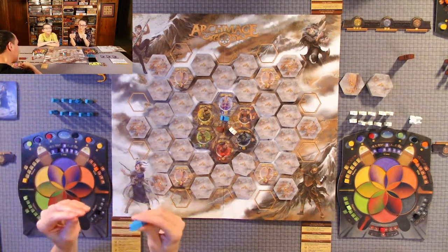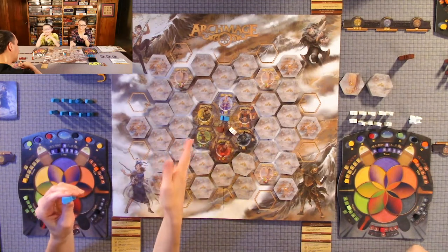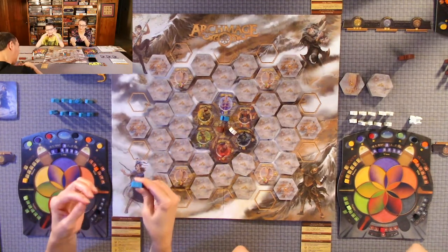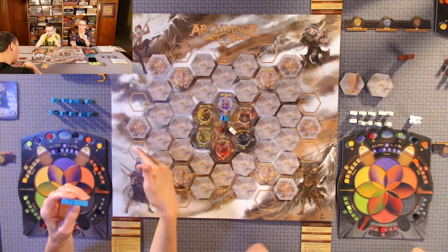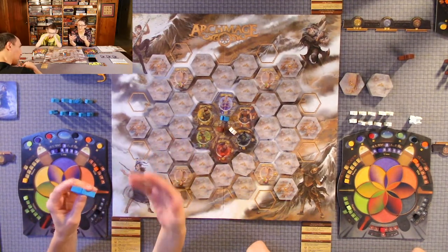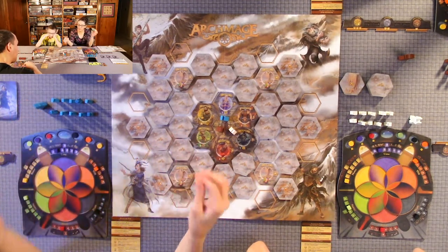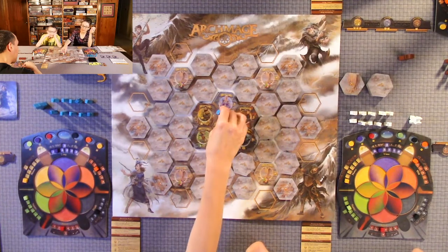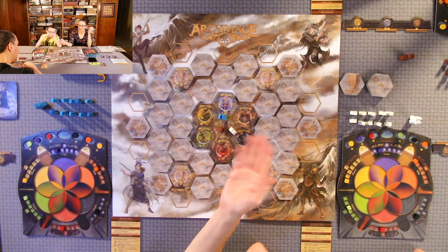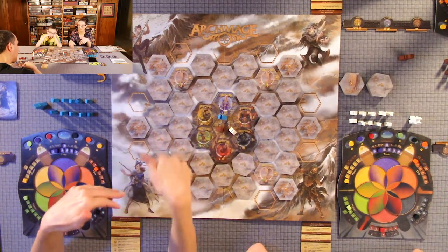You have a tower which you can place on the last tile you end up on while exploring. When you have your tower there, no one else can go through or land on that space and you also claim that tile. Same with your mage token — when you're on a tile, another mage cannot go through or land on that tile, so it kind of blocks them.